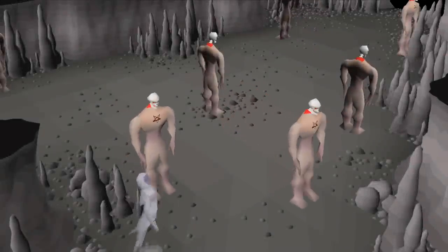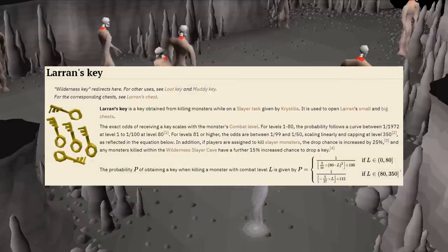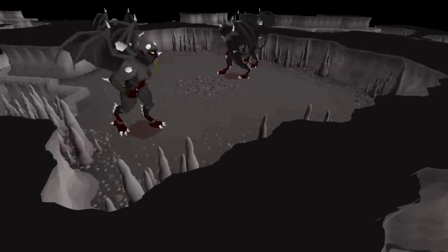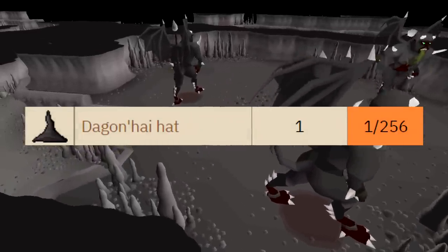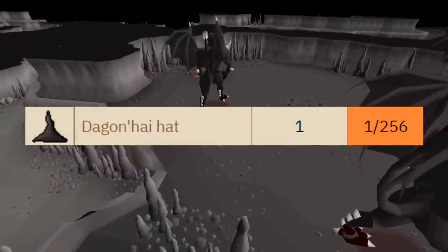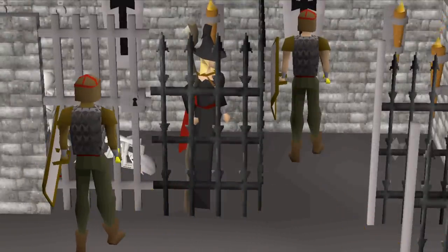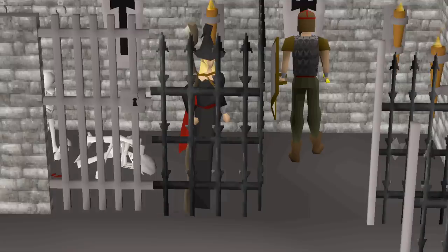In this episode of OnDropRate, we are venturing into the wilderness again to farm Laren's keys through wilderness slayer. I have never really done much wilderness slayer, so this is going to be a pretty new experience. The item we're going for is the Dagon High Hat, which is a 1 in 256 drop rate from the big Laren's chest. To get a wilderness slayer task, you go to Crystilla in Edgeville, and the slayer points from wilderness slayer are the best in the entire game. The experience and money from this is also probably the best you can get through slayer, so this is going to be a very fun video.